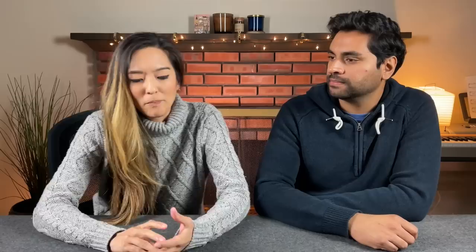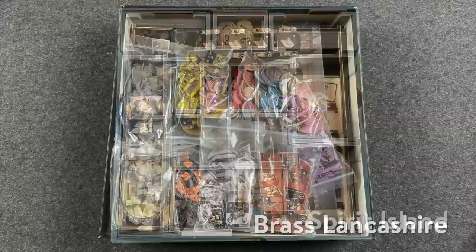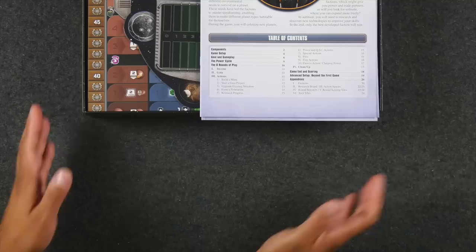As for how they organize their games: they've received games in trades with their own specific organizers — like a tackle box type. Today they want to talk about their favorite type of organizer, by a company called Folded Space, which they believe is European. The company has sent them a couple of inserts and they've also purchased some. Folded Space is unique because they use a different material — not wood like many organizers, but a foam core.